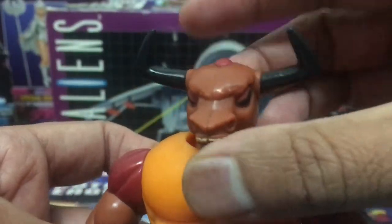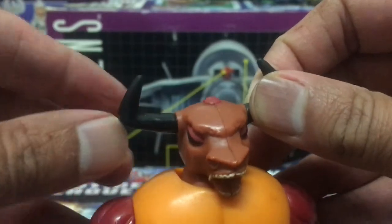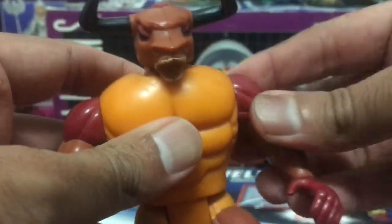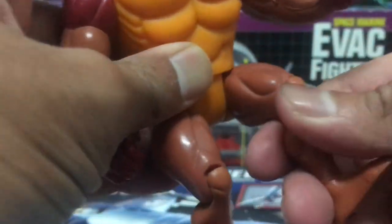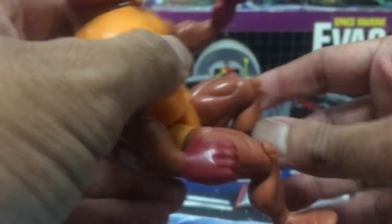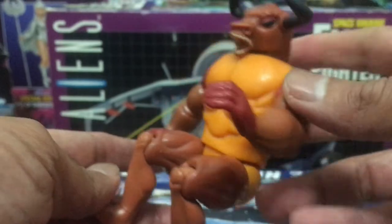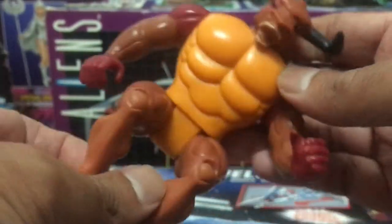Checking out his articulation, you can't move his head because of the action feature, but his horns are poseable — that's pretty interesting, you could get them in some pretty cool attack positions. Both of his shoulders move as well, and he's articulated at the hips and the knees. You can bend him at the knees, though he's kind of in a hunched position anyway, so you could have him seated in a cockpit of some kind if you wanted to.